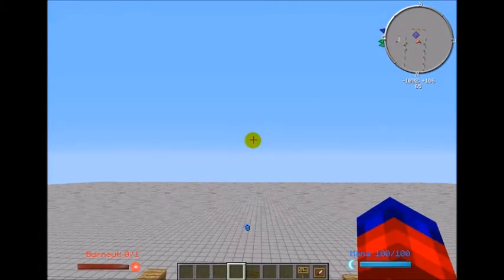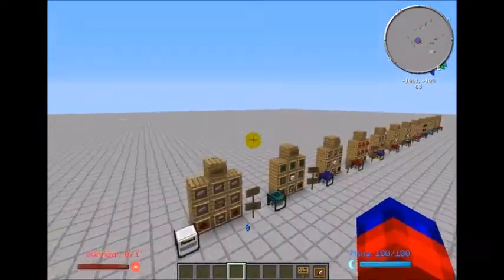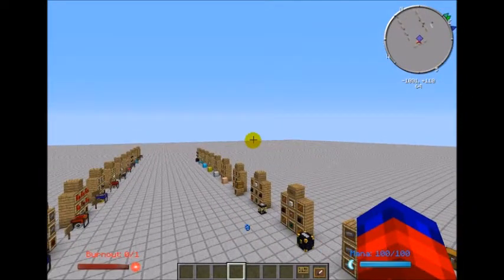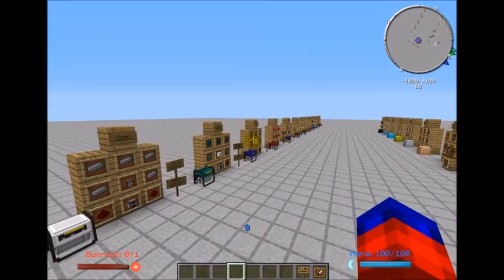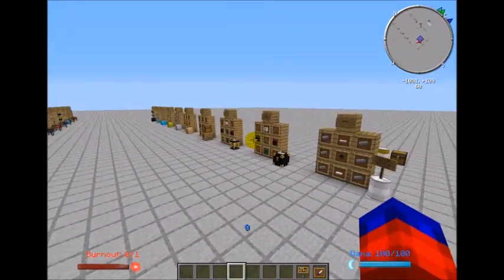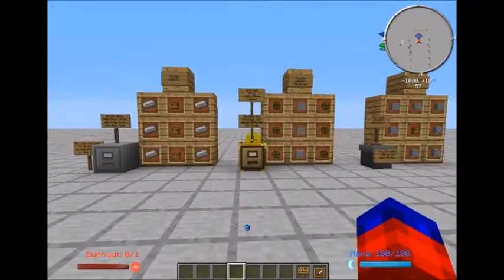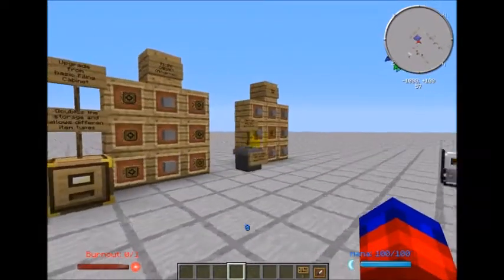Hello guys, Cybernary here, welcome back to part two of our Extra Utilities mod pack spotlight. On the last episode we went over several of the cosmetic blocks that Extra Utilities gives us, like the different stone brick and glass blocks. In this episode we're going to go over several of the generators that Extra Utilities gives us, along with touching on the iron chest and inner storage blocks that we can make.